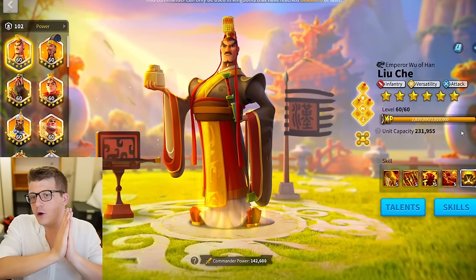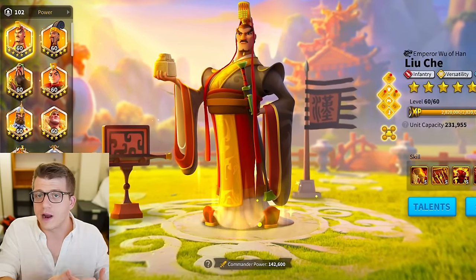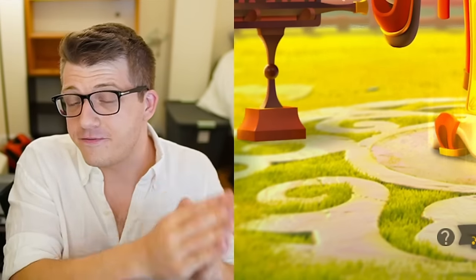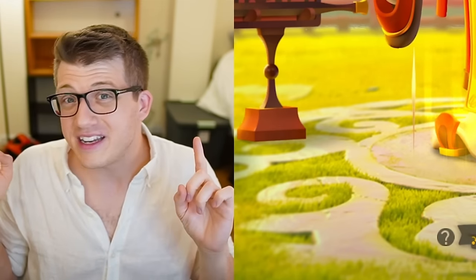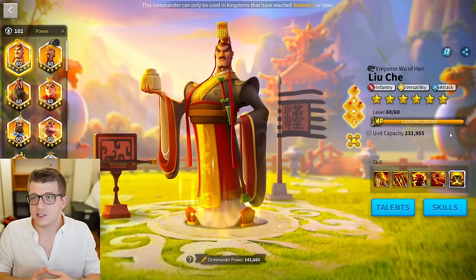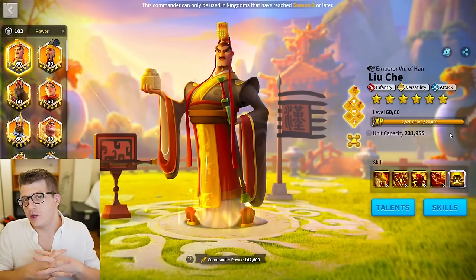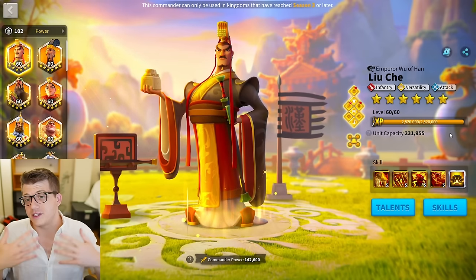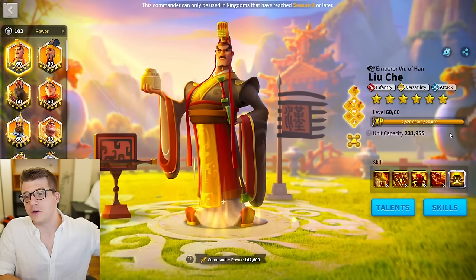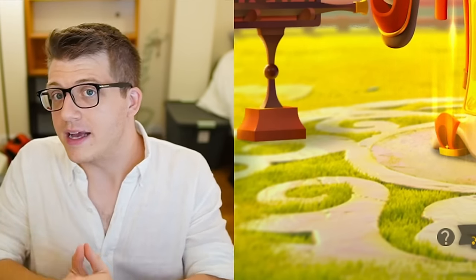Anyway guys, that's going to do it for today's video. Hopefully you found it useful and learned a little bit more about the best budget builds for these commanders in Rise of Kingdoms. If you want a follow-up video talking exclusively about 5-5-1-1 commanders — which costs only 190 legendary commander sculptures — let me know in the comments. Drop a thumbs up on this video if you want that follow-up. While you're down there, consider subscribing and clicking the bell to be notified the next time I upload a Rise of Kingdoms video.